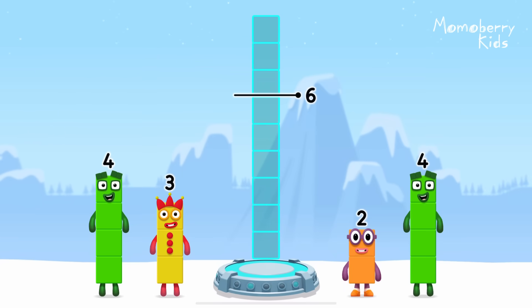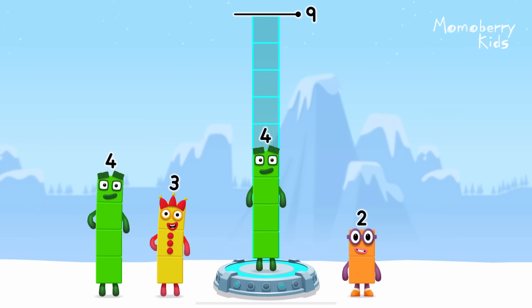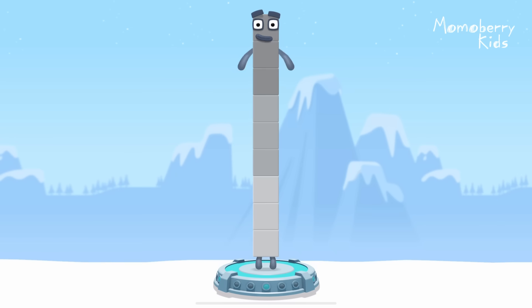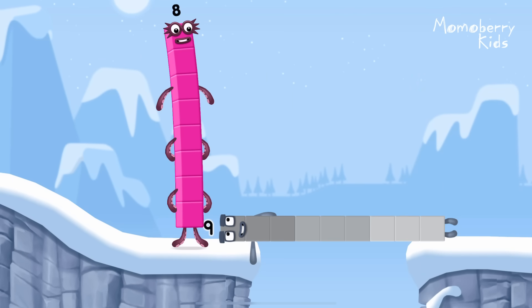Add number blocks to make nine. Four, three, two. You cracked it. Four plus three plus two equals nine. Nine. Well done.